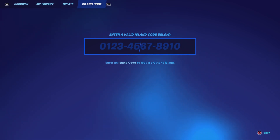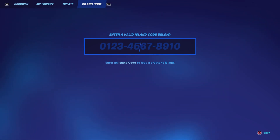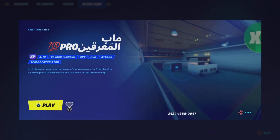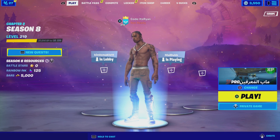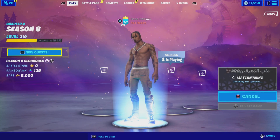Once you are at Island Code, this is the code you want to type in: 3424-1388-0947. This is the code you want to put in — it will be the 100 Pro map. Click on play, make sure it is a private game, and click on play again. I will see you guys once we are in game.